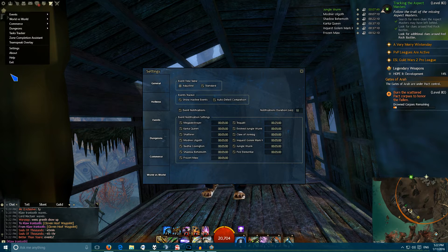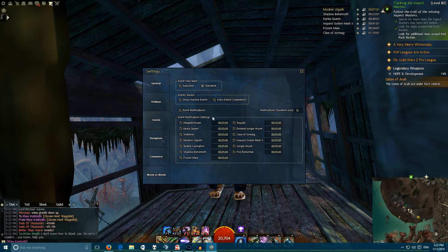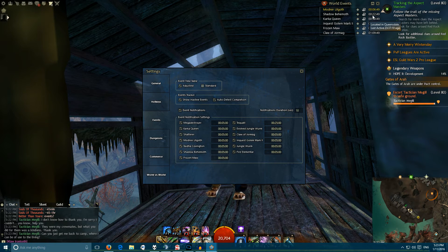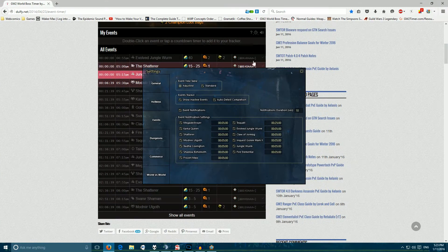One of the nice things about the World Event Tracker is if you go into the events settings — which you can also access through this little button over here — you can set all of the settings right here, although there aren't really all that many. Adjusted time, to my knowledge, takes into account the pre-event talking and whatnot that goes on, but I'm not 100% sure about that, so don't quote me. I use Standard because then it perfectly lines up with the Delphi tracker.